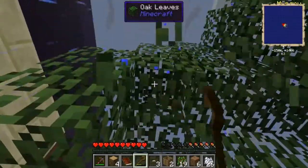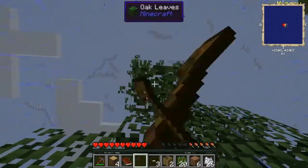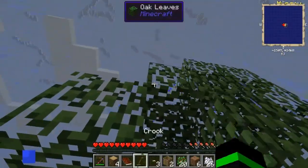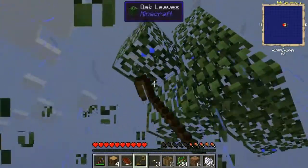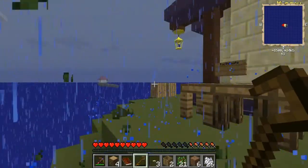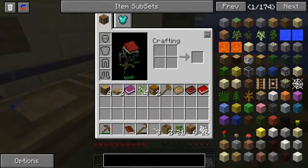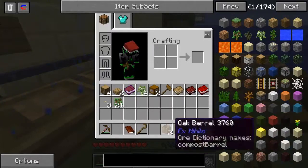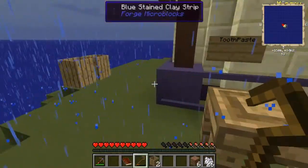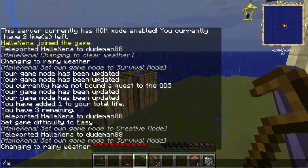I should probably turn off the rain very soon because it's killing my frame rates. I pressed Q on it — I have brain rate issues. This will make a crafting station. That's done. A chest — that's gonna be hard.